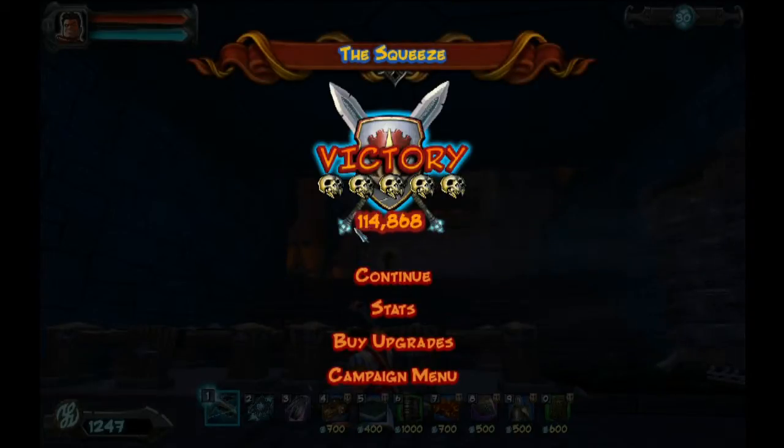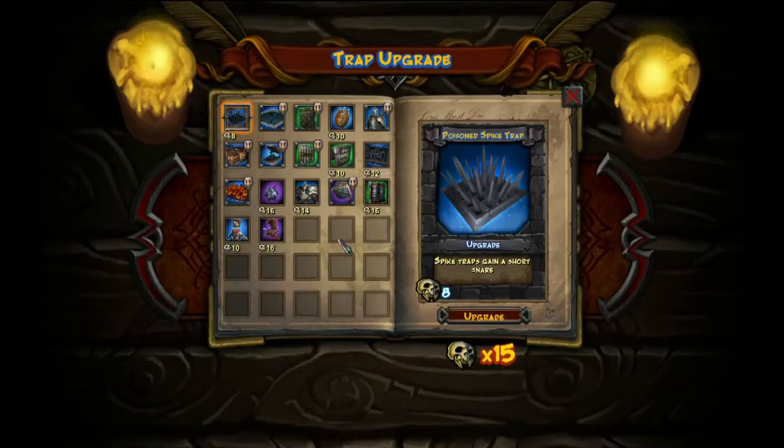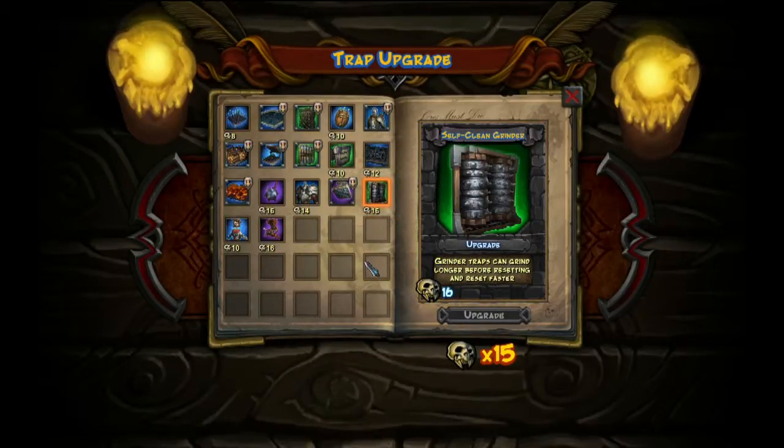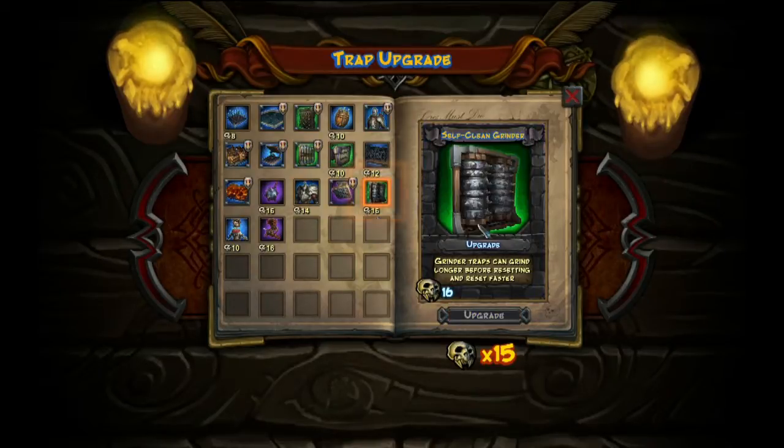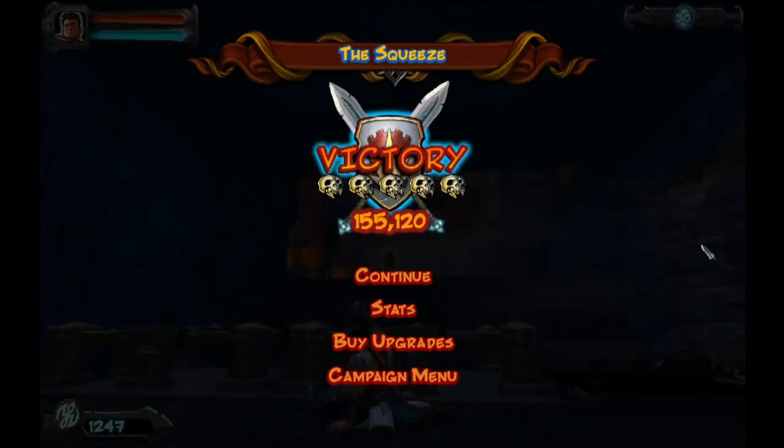It was dropped. Look at some upgrades - this takes 16 skulls, goddammit, just went short. Grinder traps can grind longer before resetting, and reset faster. That upgrade really makes the grinder super, super deadly. So I want to save up for that. Like last mission, I'm not spending any of these skulls. Basically the only thing I could get was cheaper paladins and I don't use those guys that often - most of the time I use them it's basically because they're already there for free from the beginning of the level. Let's save up for this grinder upgrade, because it's all kinds of juicy goodness.